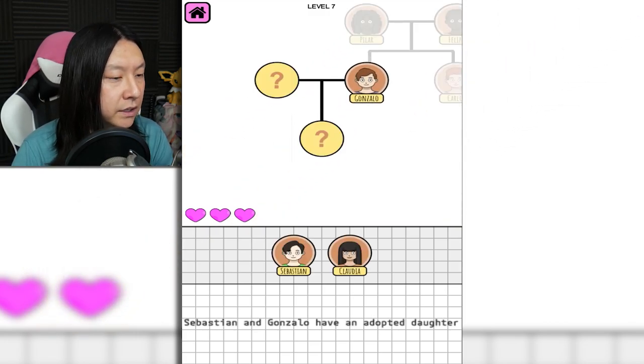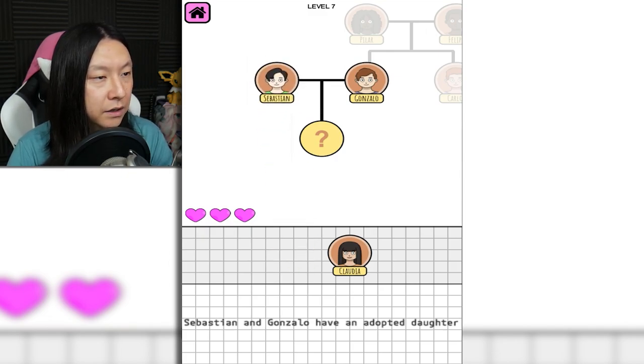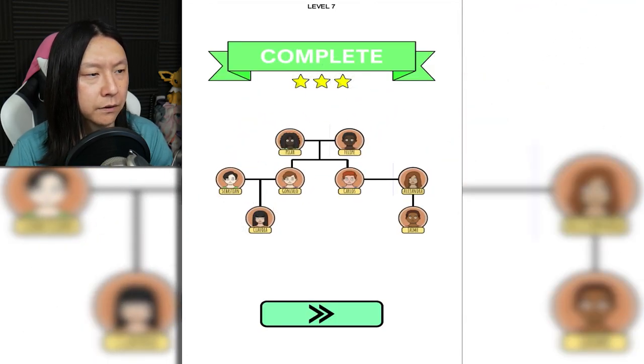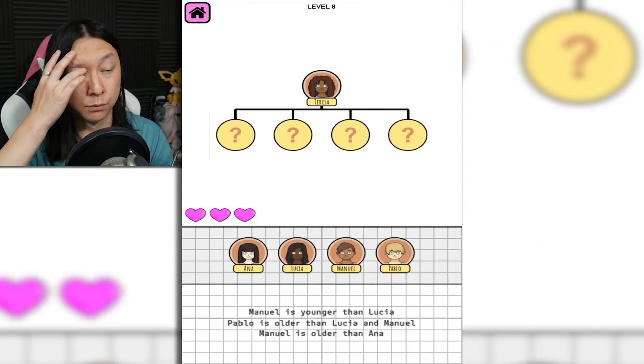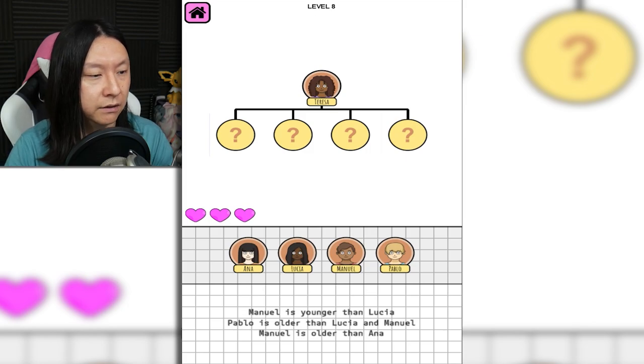Sebastian and Gonzalo have an adopted daughter — oh hey, cool, some representation. Sebastian and Gonzalo have Lucia — very nice, beautiful family. Level 7 was really big, and then level 8, they're going to hit me with this regular dinky family tree.